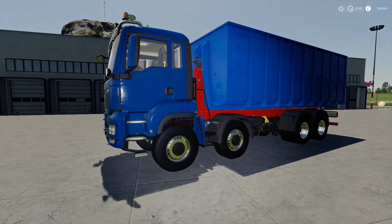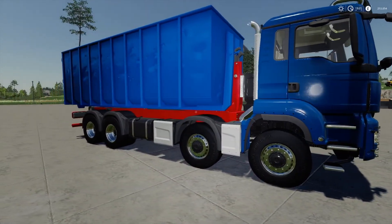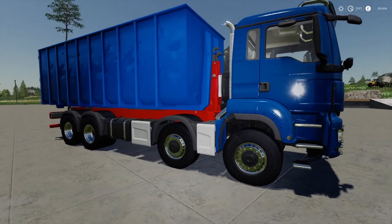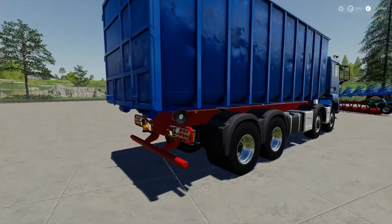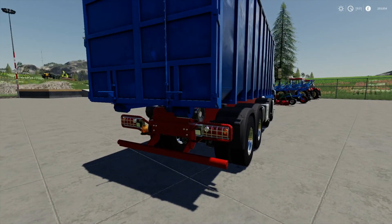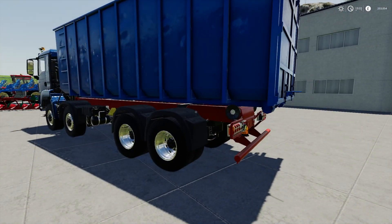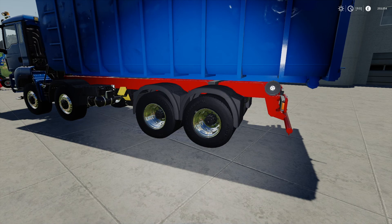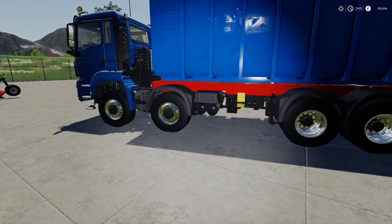First off we have a new IT Runner. On FS17 it took ages to get IT Runner trucks, and on FS19 we have an abundance of them now. This one is the TGS 41500 and it'll cost you £195,000. I tested it out and it proved to be quite stable — even when you go flat out and start turning, it doesn't lose it. Handling-wise this one has been pretty good; I'm impressed with it. The leasing cost is £9,945 and it is minus 36 on the slot count, which is quite high.